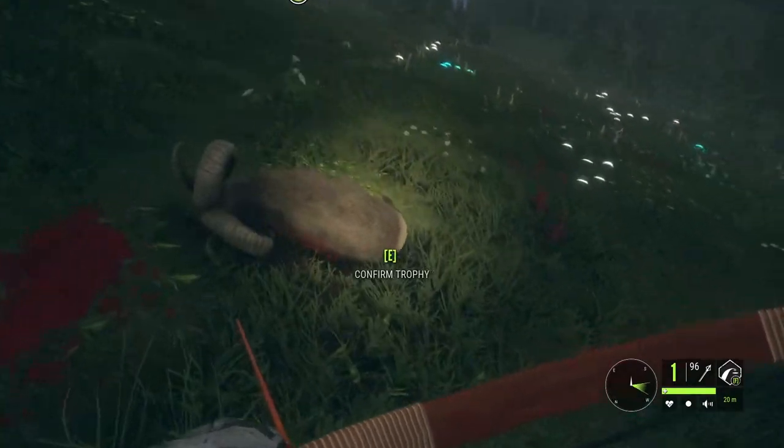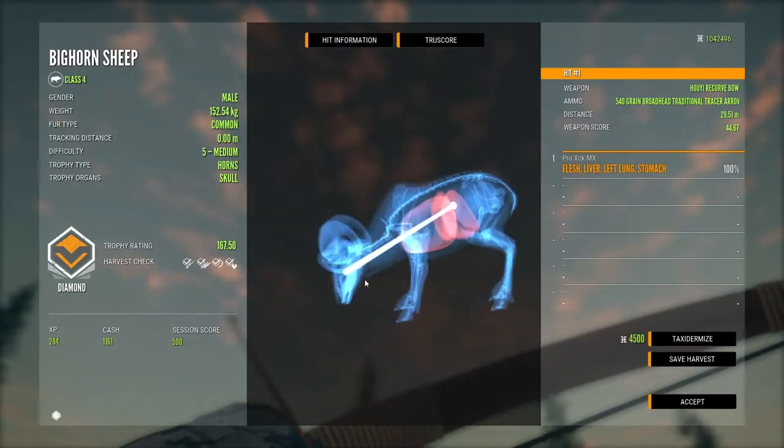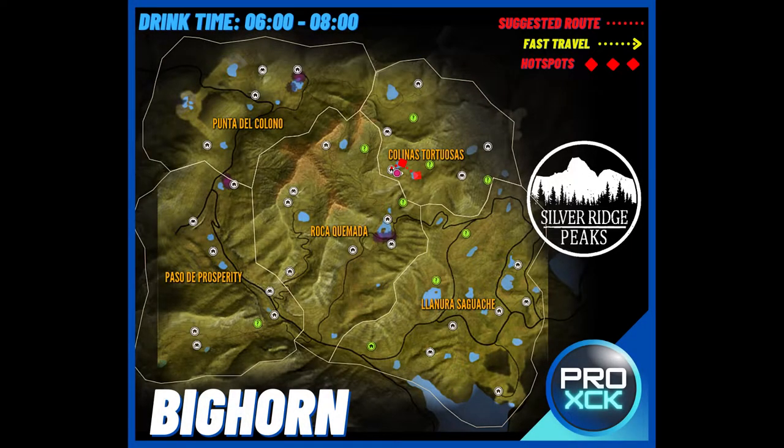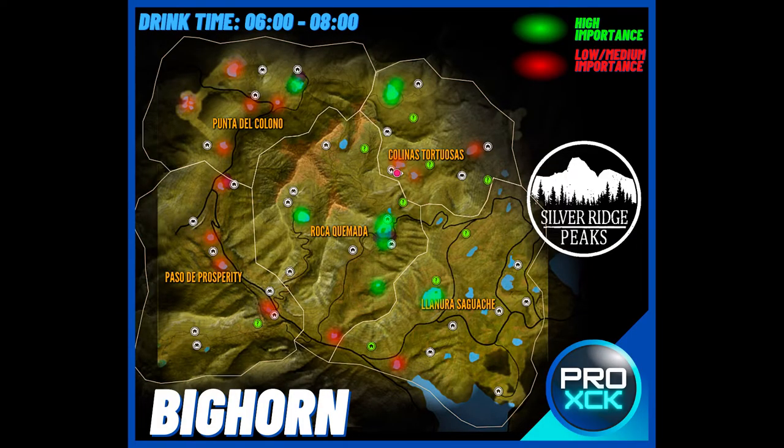Let's see what he scores — this is the diamond, 167. Now I will show you the map with the route. This route covers every single spot with bighorn here on Silver Ridge Peaks. You will want to cover this route on single player while working on respawn. Make sure you place some tents where I've shown you. I also made this heatmap so you know the important spots in case you want to hunt on multiplayer.